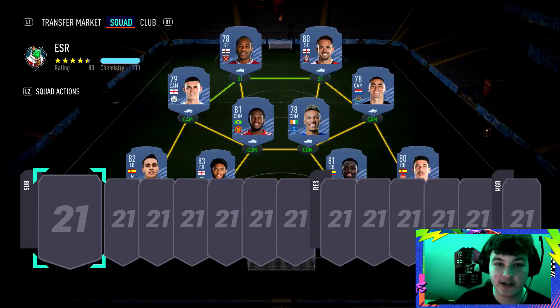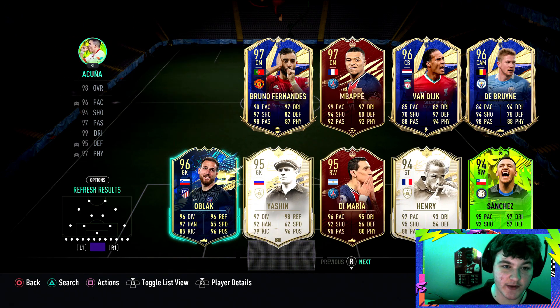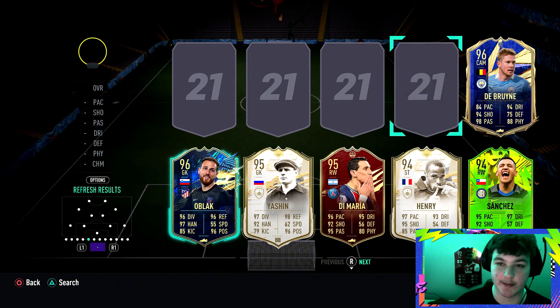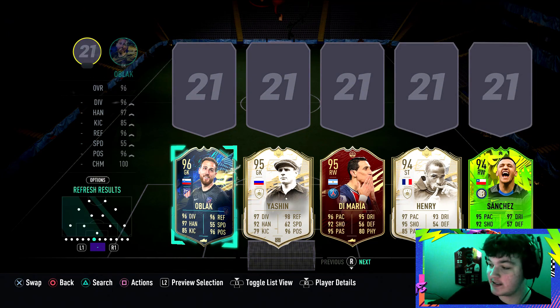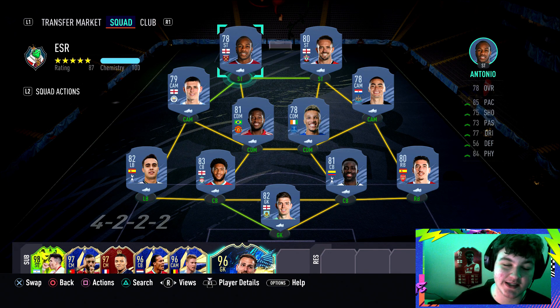Tip number one is filling the bench out. There are no bench requirements - all it says is at least six in the starting squad. So you can fill the bench out with your best players to sub on straight away. Tip number two - I'm not sponsored by Footbin, but I use this app as an example because it's a really good app. You can get it on PC or phone, and it tells you how much your card is, lets you apply chem styles, and see what rating they go to in-game.